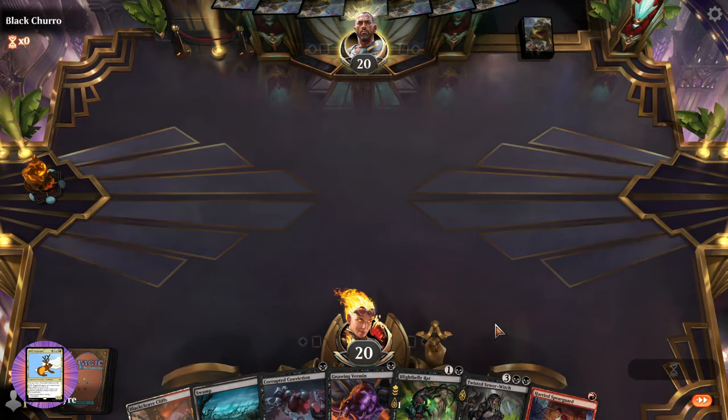Let's fetch a Tangled Colony — we need a few more cards. There we go, that's nice. We'll go in for three — they take three.